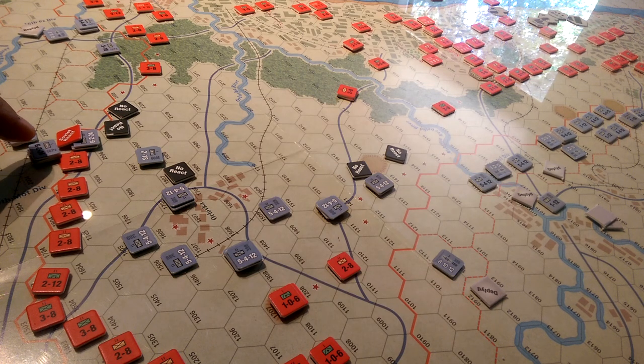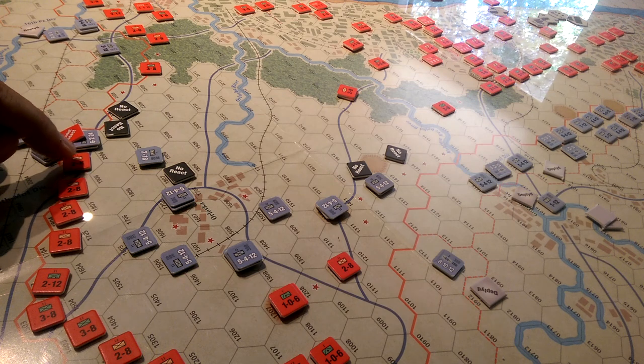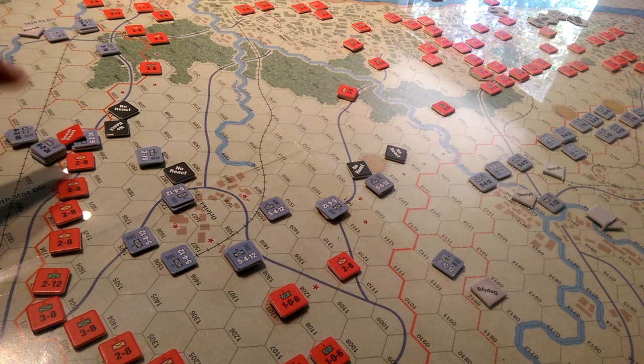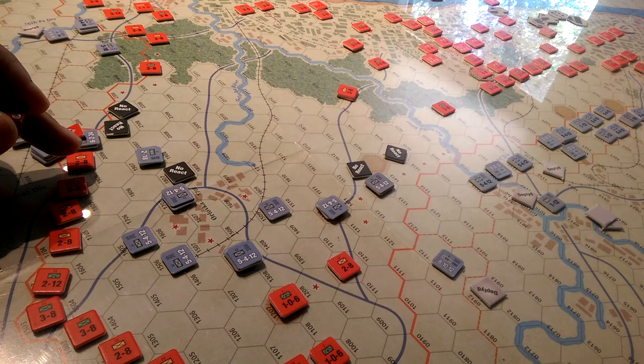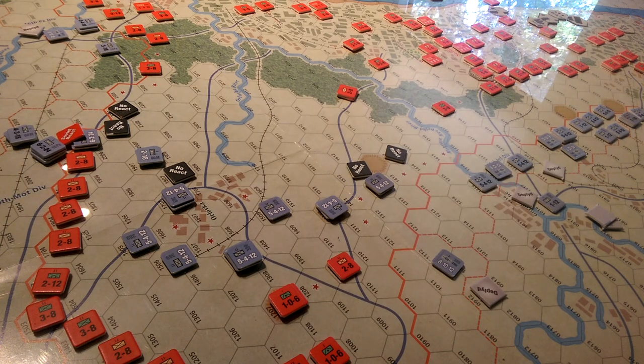I thought this might be an expedient way to do this — overrun them. Despite the fact that my attack strength here would be halved, I have 18, so halved is going to be 9. These guys are going to defend with a 1 because they're halved as well. I rolled a 4, and on the 1 column that's nothing. And these guys rolled a 6 which kills one step, so we would kill that unit.